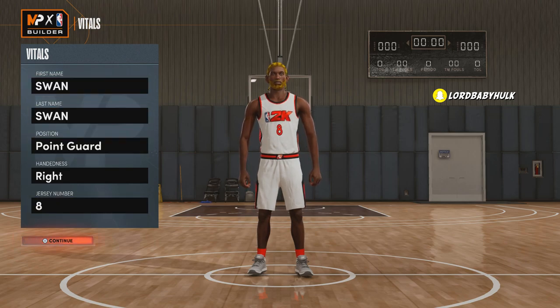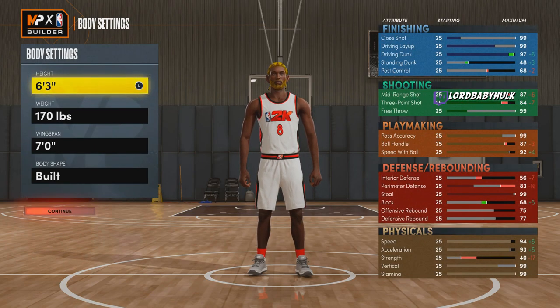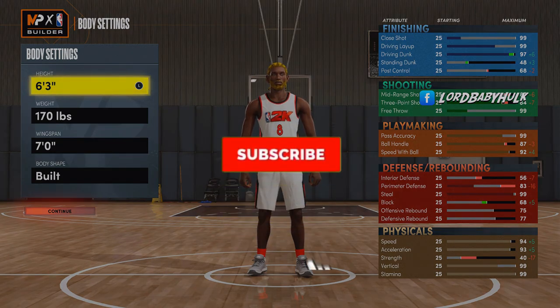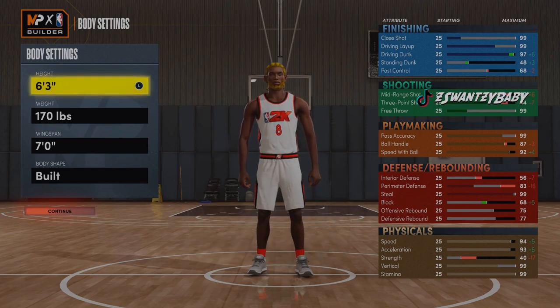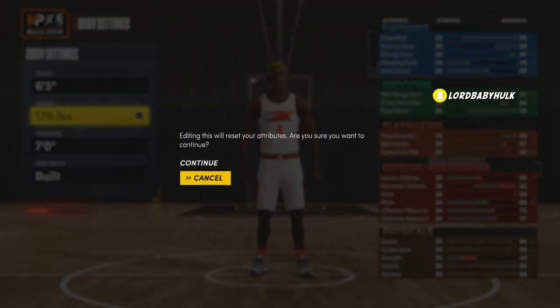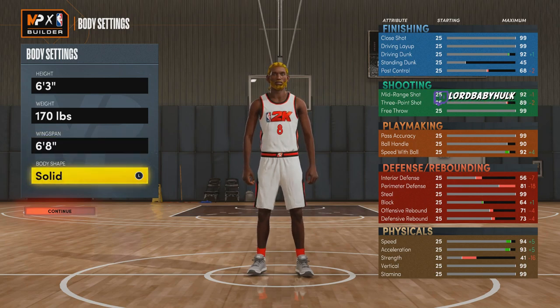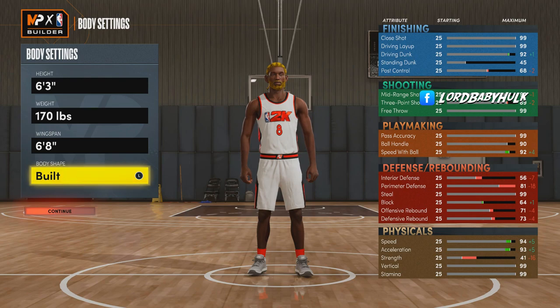You know the build system for next gen is completely nerfed. We gonna make him a point guard, 6-foot-3. I have found the meta for guards and people who want Hall of Fame quick first step — and for slashers who want Hall of Fame quick first step, I have found the meta. You're gonna make them 170 pounds, bring the wingspan to 6-8, and make them built. They took out Burley, so now we're the built squad.